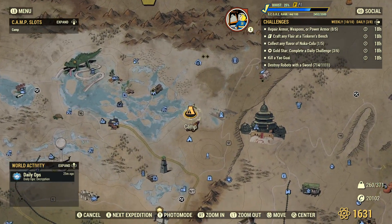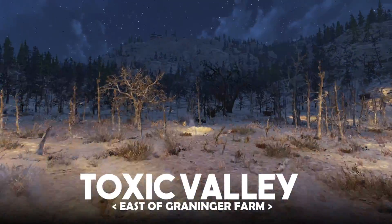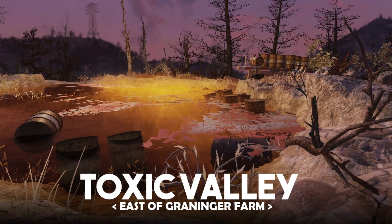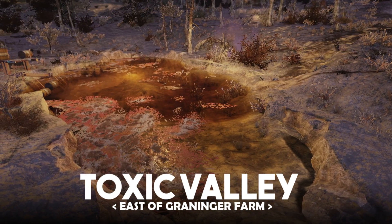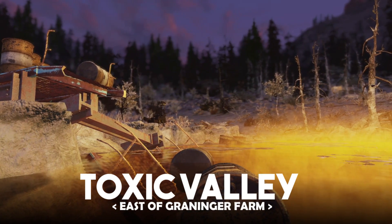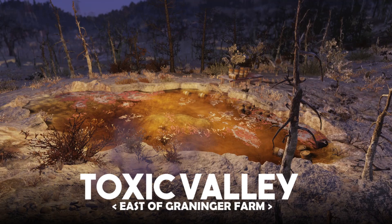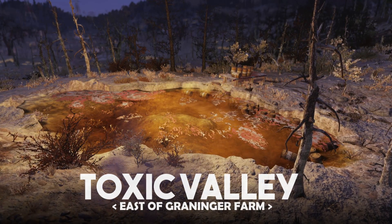Everyone's least favorite region can have some cool spots from time to time. From the Graninger Farm fast travel point, head due east until you reach this pond filled with radiation barrels. What I dig about this location are the pre-existing radiation barrel and platform assets which you can use to make a pretty cool lore-friendly camp — maybe something like a rad scrubber or cleanser type building, or if you're a bloodied build you can use the rad barrels to top off your HP. There are enemy spawns near this location so be careful. Just up the hill is another cool location with some scorch beast carcasses that look pretty rad. Ultimately this is much more of a vibes-type location, and I wanted to showcase it because I don't think I've ever seen anyone build here — so if you're up for the challenge, why not give it a shot?